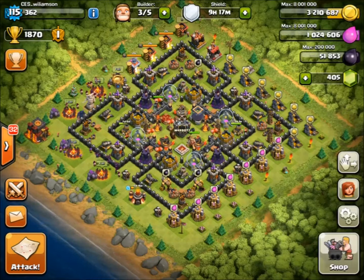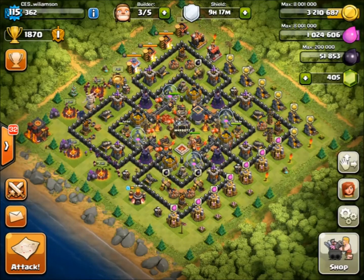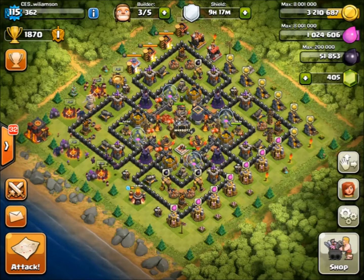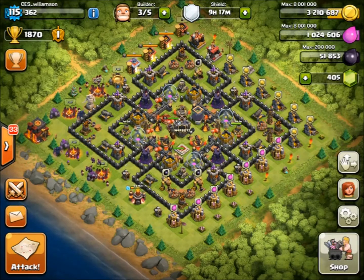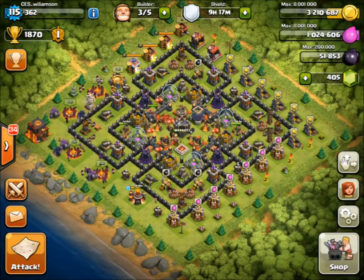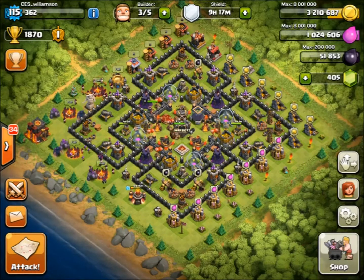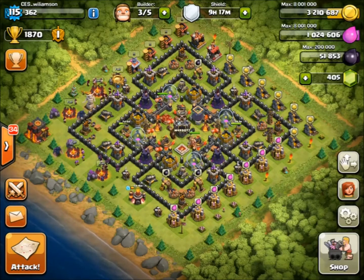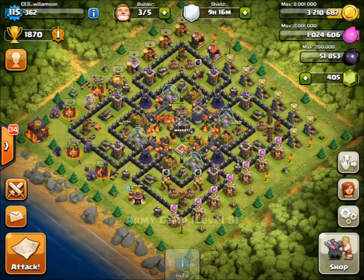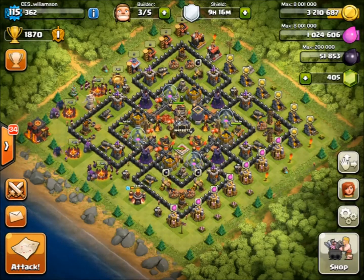I'm going to show you in this episode how to use Go Wipe, what troops to use, what clan castle troops to bring, and what spells to use — pretty much a total attack breakdown. In Warbots, we like people to use either Go Wee-Wee, which swaps Peckers for Witches, or Lava Loonian. But the main strategy a lot of us use is Go Wipe, including myself.